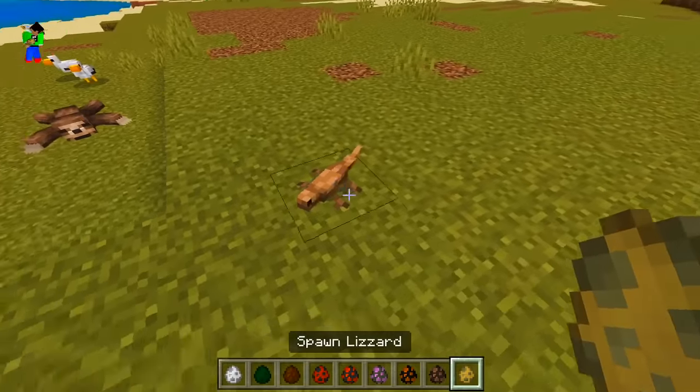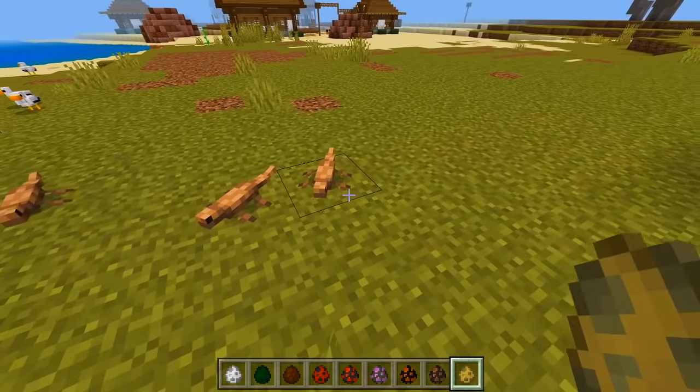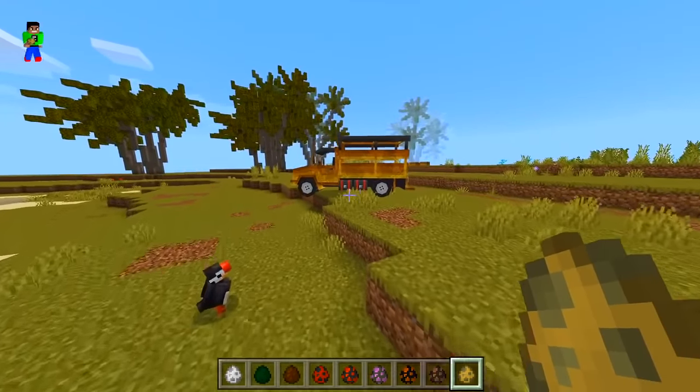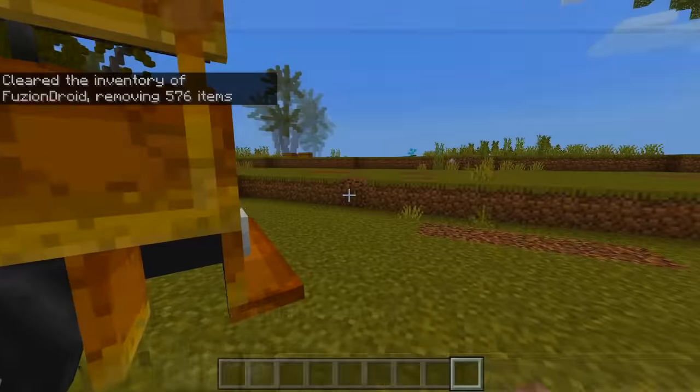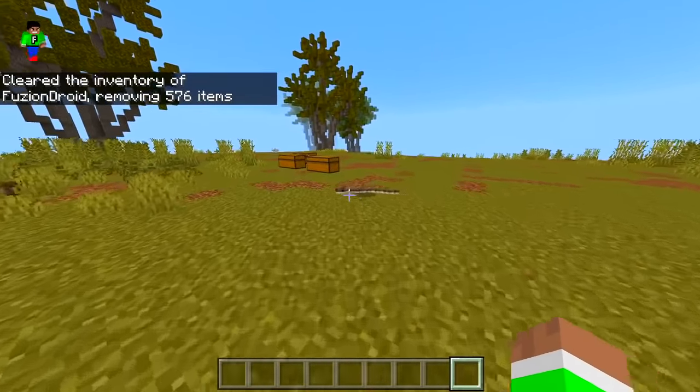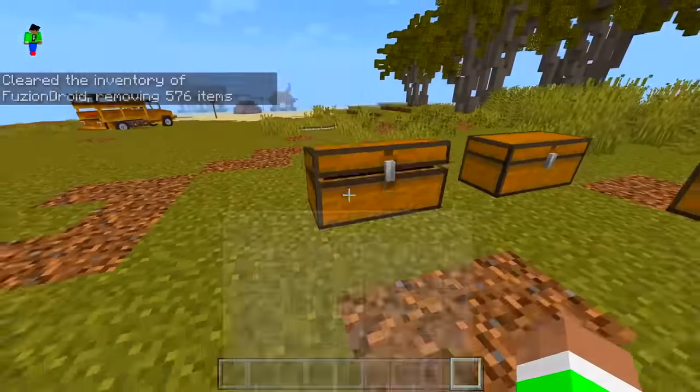We got a lizard — any different colors? It seems like that's the only color there. That's actually pretty cool. Wow, that was the first wave of mobs right there, and guess what — we're not even close to done. We have so many animals, we got like three chests here, it's insane.